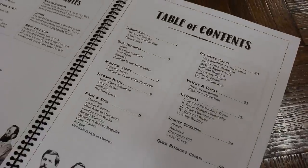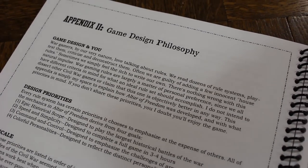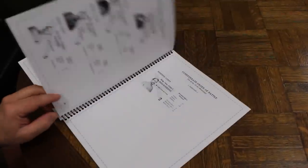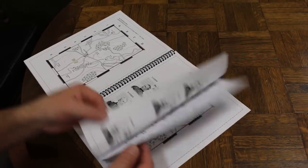The rules are laid out in very clear subject matters, walking you through a turn and all the different things you need to do. It has some appendices that also include design notes and how you can put together point-based armies, even though the author makes it very clear he's not particularly fond of that and believes this is a scenario-based rule system. The rules themselves are only about 17 pages, but there's a lot of good information about building armies, building terrain, and some very good scenarios. There's a lot of information in the 68 pages.